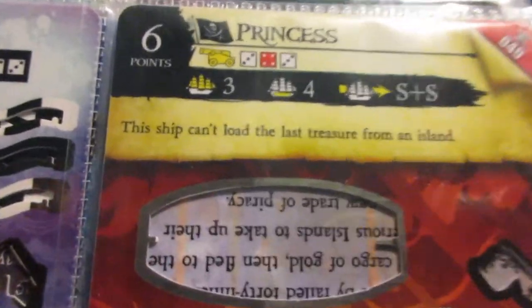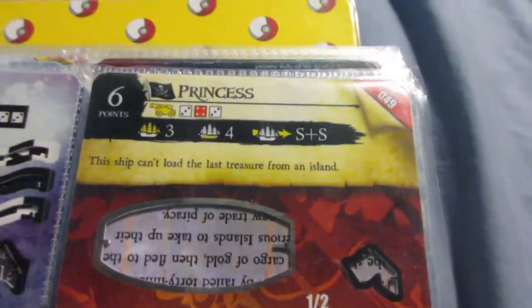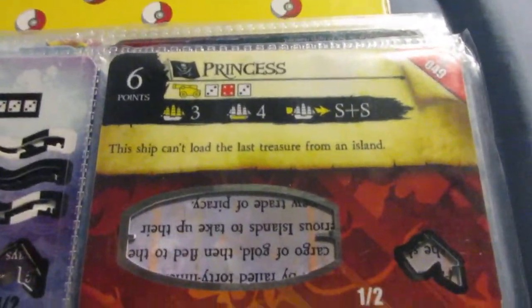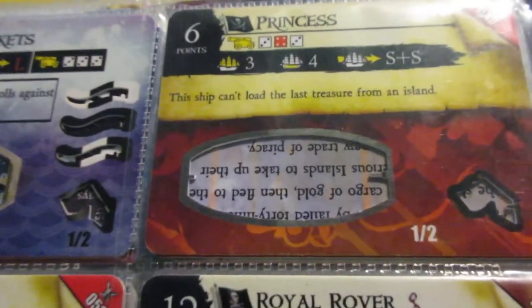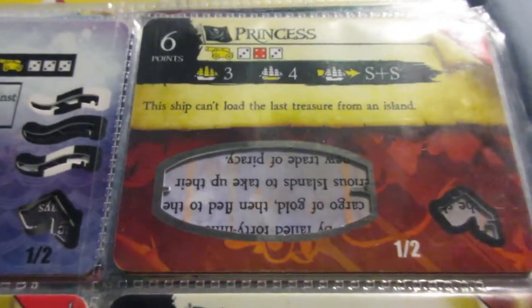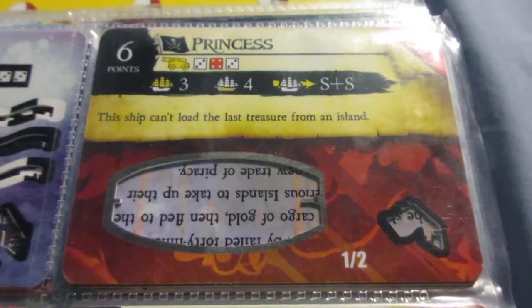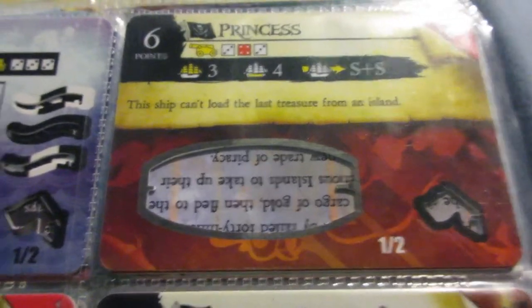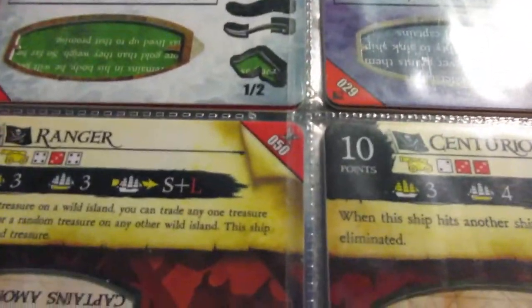The Princess is very similar to the Longshanks — another example of reverse power creep, but with a more appropriate cost. Realistically the Longshanks probably should have cost at least 8 points or more. The Princess has a little worse cannon and a little slower speed but is otherwise the same ship — which is a little more fair, and the point cost is more accurate based on what else exists.